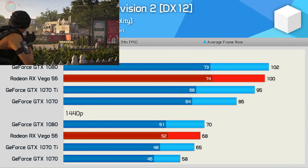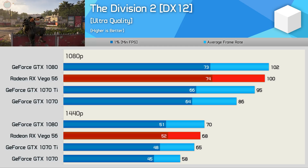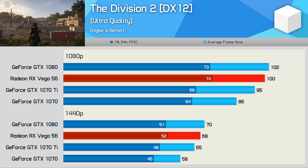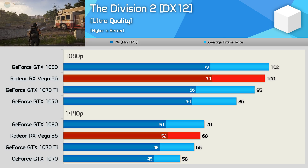The GTX 1080 and Vega 56 are evenly matched in The Division 2. The GeForce GPU just managed to nudge ahead by a few frames, though Vega 56 did just that when looking at the 1% low performance, so as I said, they are very evenly matched.